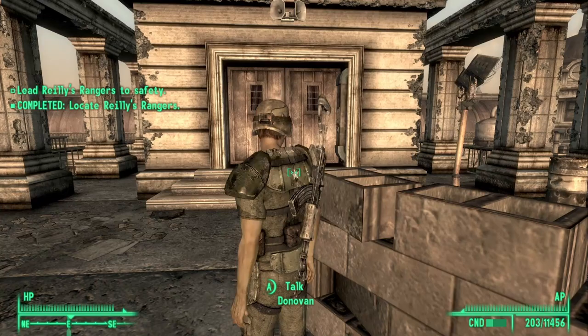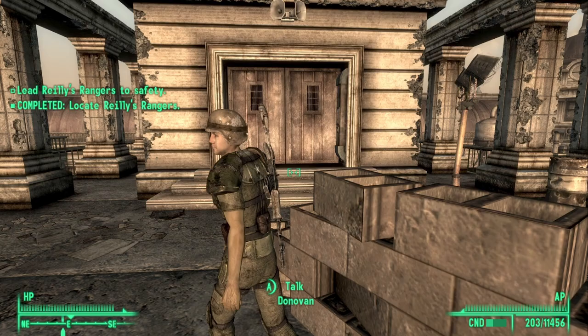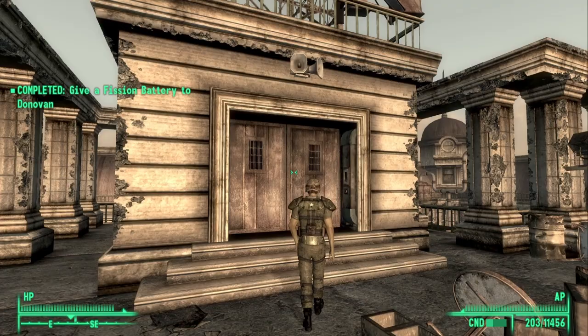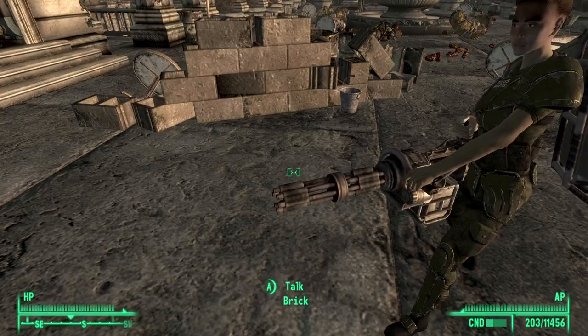Select the second option for Donovan and with that the elevator should soon be fixed. Now while that's happening, as a small bonus — this is actually Eugene, the minigun that Brick is carrying. If Brick happens to die in the middle of the fight as we will be ambushed by super mutants, you can actually pick up Eugene straight away.